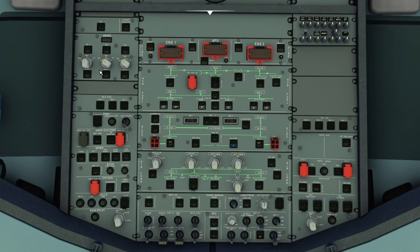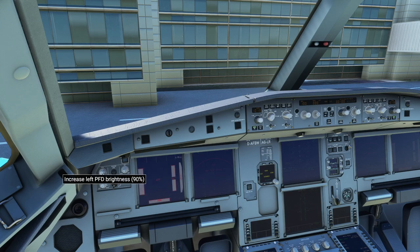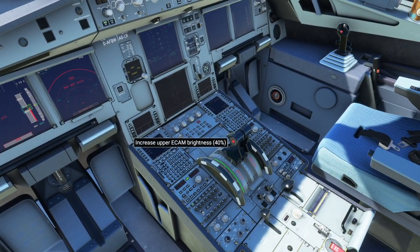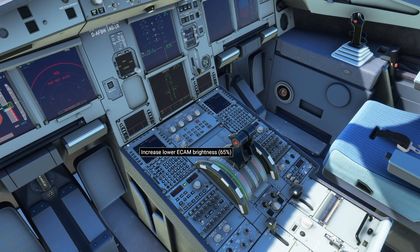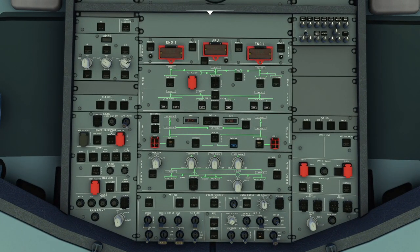Turn up the PFD and ND brightness to 100% on both sides. IR1 is on — now IR2, wait for the 'on bat' to disappear, then IR3. After that: nav and logo lights to 1, seatbelt signs on, no smoking signs on, and emergency exit lights to arm.